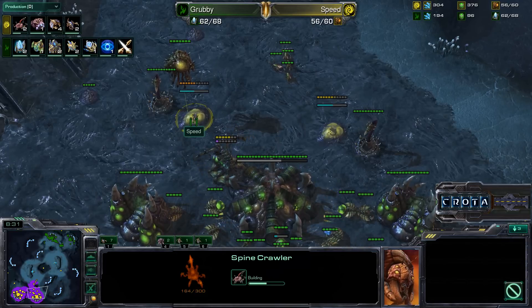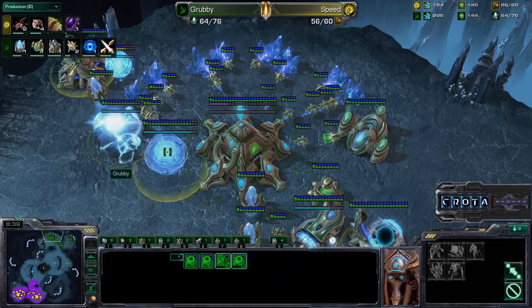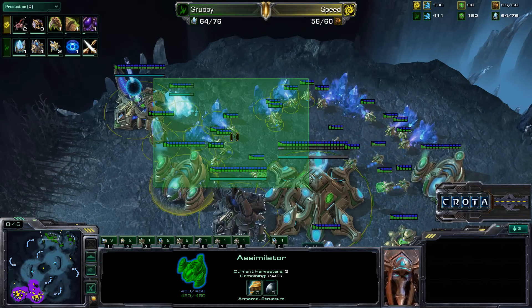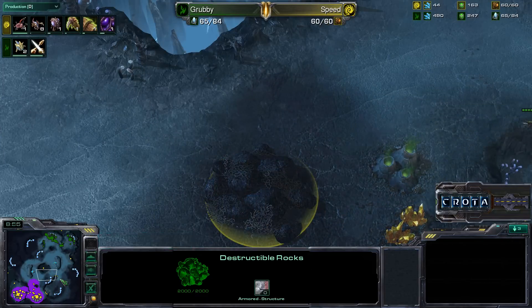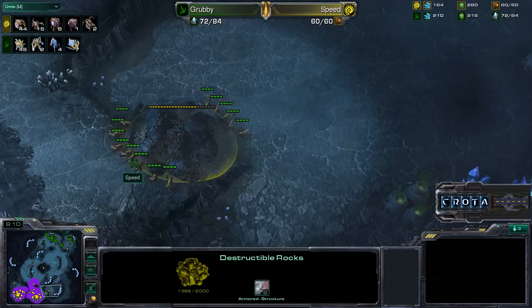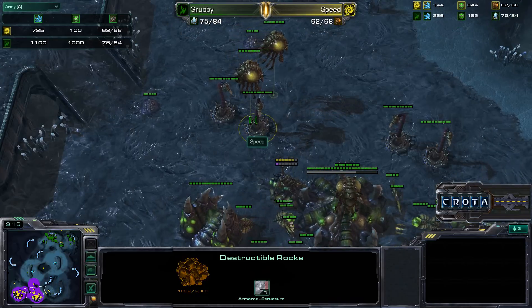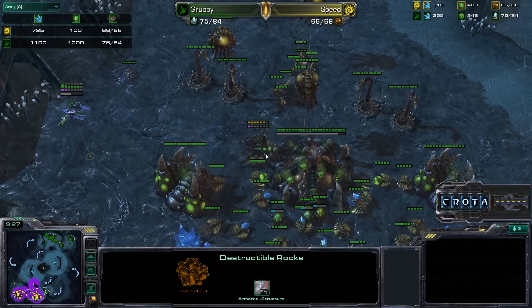Speed needs to take out these destructible rocks or place a hatchery and take out the rocks. Speed was supply-blocked at 52 over 52 — very smartly building spine crawlers and infestation pits to free up food, along with evolution chambers. Speed wanted food cap maneuverability and was able to get it, also getting some base defense. Grubby now running off of four gateways and also getting another pylon and a simulator, so no Zerglings can run in along that backside.